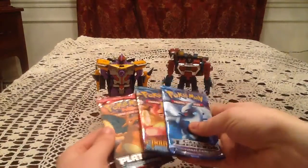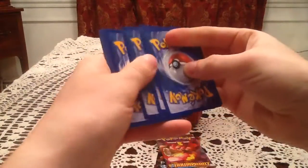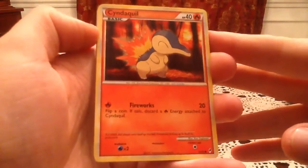I'll go in the order it came in and start with the Call of Legends pack. A Holo Energy or Shiny Legendary would be a fantastic pull. I'll see — I have one Holo Energy and only two Shiny Legendaries.